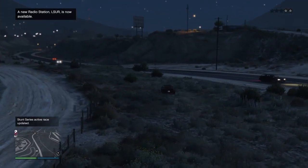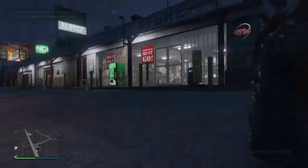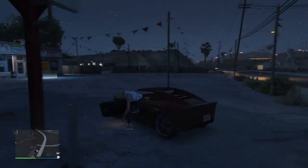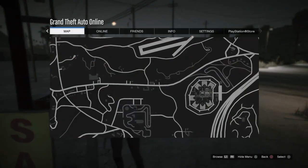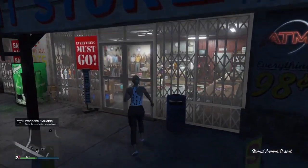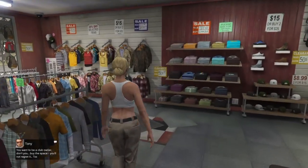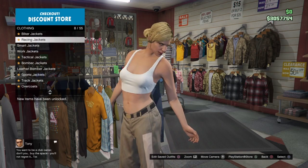Straight into the outfit transfer glitch guys — make sure you create a female character. Straight into the components today, not messing about. Let's go to jackets, leather jackets, and put on the black deep belt jacket.